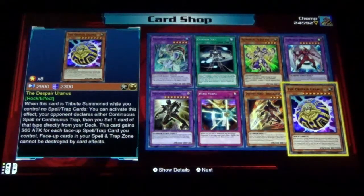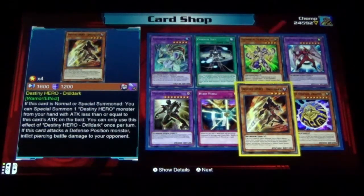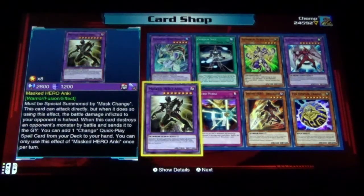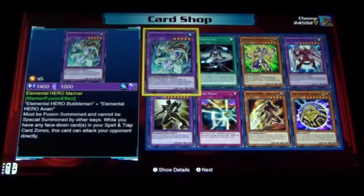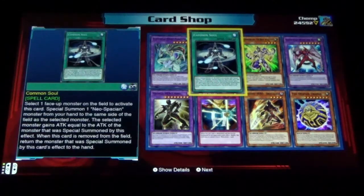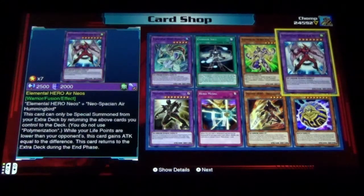The Despair Uranus — I never even heard of that card. Destiny Hero Drill Dark, Hero Metal, Masked Hero Anki, Elemental Hero Mariner, Common Soul, Elemental Hero Voltic, Elemental Hero Aeroneeros.